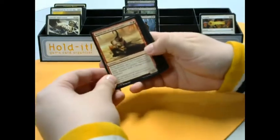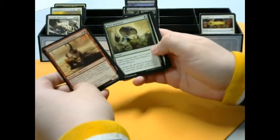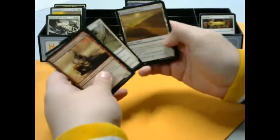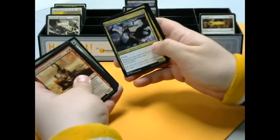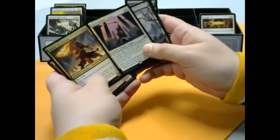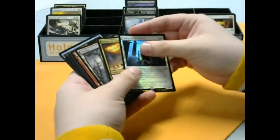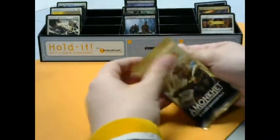Moving on to the next pack. We got Manticore of the Gauntlet — looks like he's ready to get out of that pack already. Some more Minotaurs. Compulsory Rest — pretty interesting take on the whole pacifism mechanic. We got Trial of Strength, Shadow Storm Vizier, and Neheb the Worthy. And a Foil Glory Bound Initiate — whoa! That's a pretty sweet pack, with a full art land as the cherry on top. Always nice to get a foil rare and a rare, both of which I enjoy.